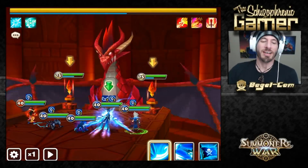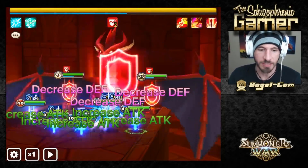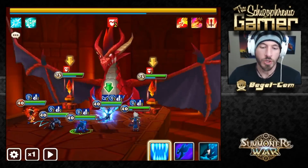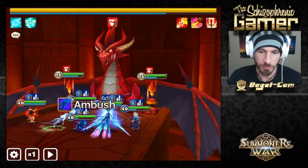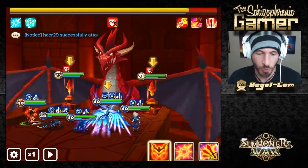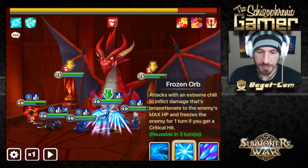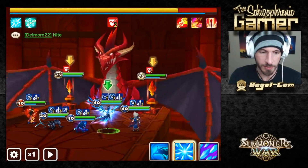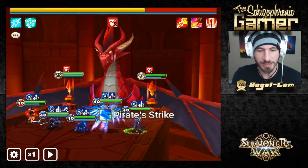All right, we're here after the balancing patch. Let's see what kind of damage Sigmaris does against both the dragon and the towers. Let's go for this dragon first — we do still want to beat the run. Second skill frozen orb against the dragon: 26k.